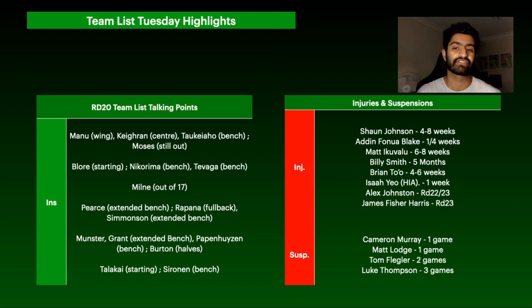Based on reports from the NRL physio, it looks more like a dislocation for Finnell-Blake, so it's actually more hopeful he could be back in 1-2 weeks — he's someone I'm looking at holding. Matt Ekevalu is 6-8 weeks, essentially out for the Supercoach season. Billy Smith is unfortunately out for 5 months. Brian To'o is one of the biggest bombshells — 4-6 weeks with an ankle syndesmosis, which puts him in rounds 24-25, ruling him out for the Supercoach season. Isaiah Yeo had a HIA and should miss just one week.